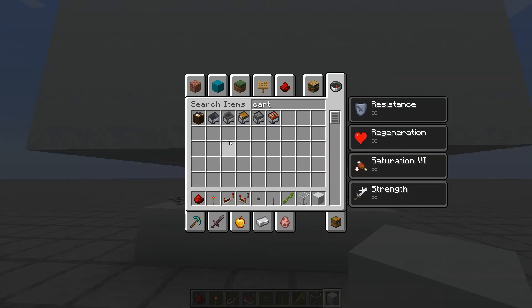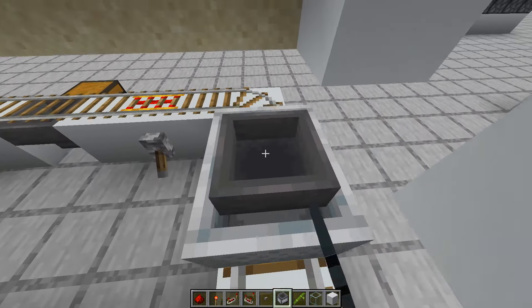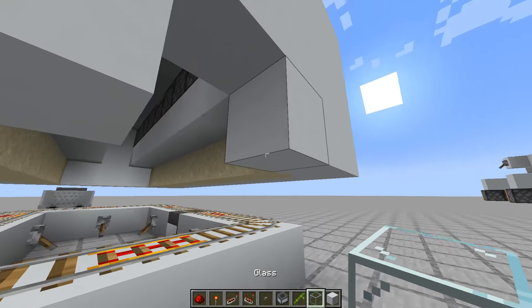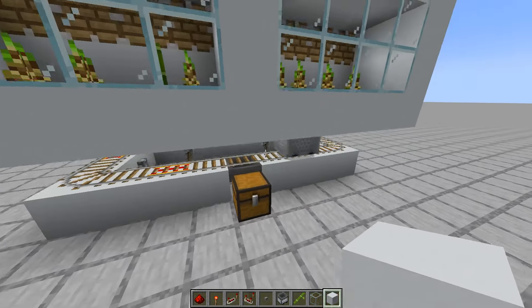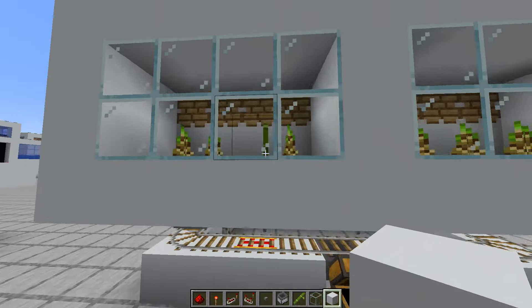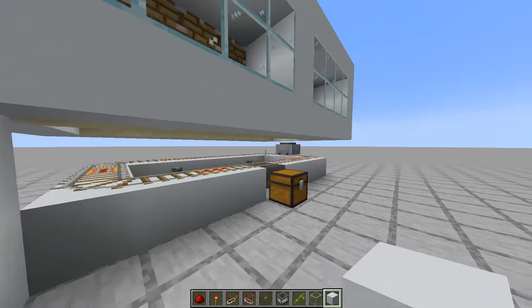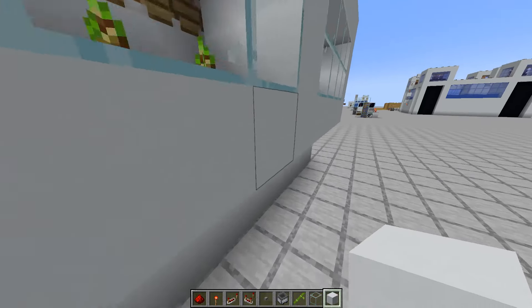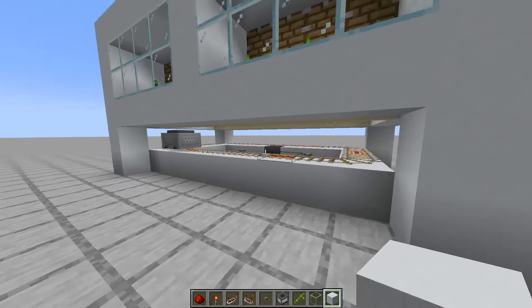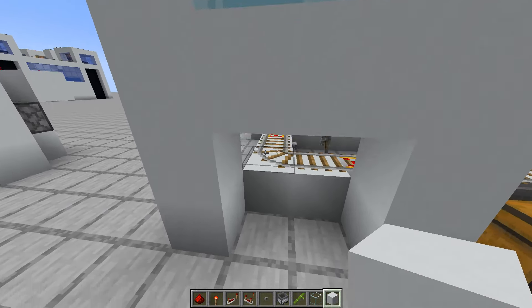I forgot to put in the minecart hopper. Let's break this, go inside, and push a minecart hopper in like that. This is the collection system for the bamboo farm. Let's add some support pillars so it doesn't look like it's floating. You can see there's bamboo there but it doesn't get picked up.